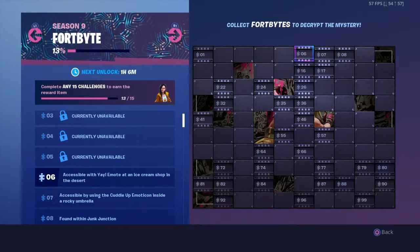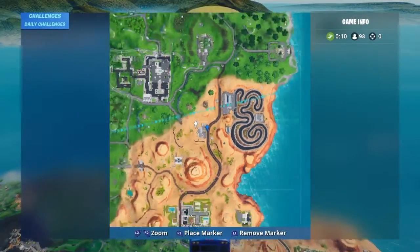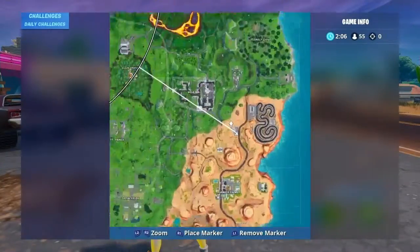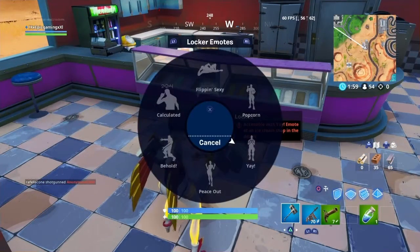For number 6, all you have to do is use the Yay emote inside an ice cream shop, which is located in the desert near the racetrack. Make your way to this ice cream shop, go inside, and then just emote.